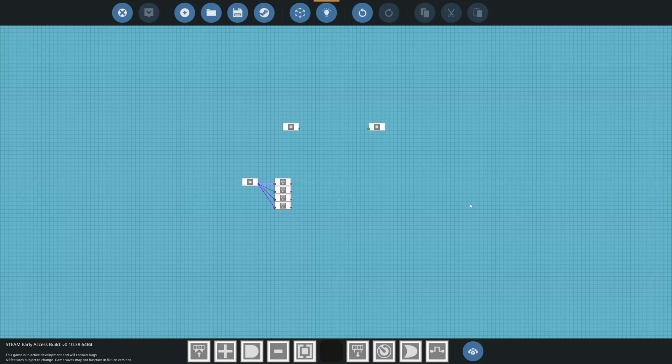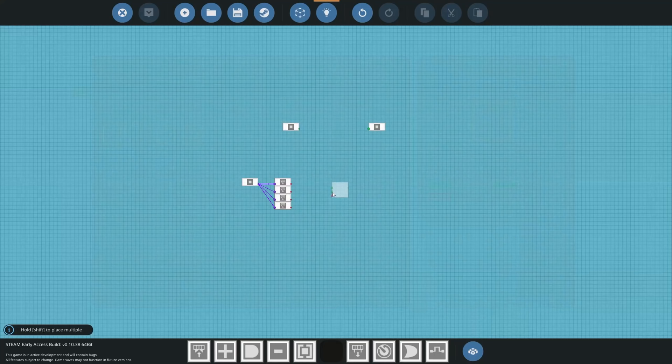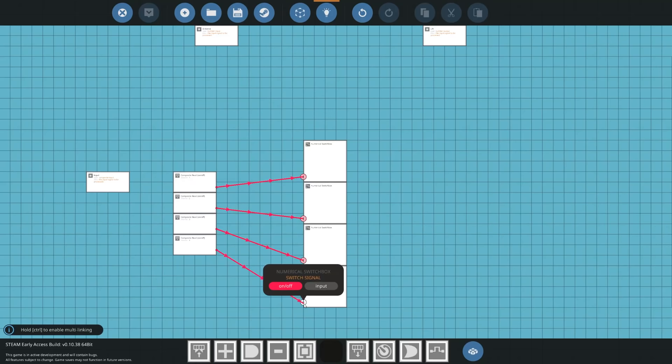We also want to actually send a number — saying I want to be on floor one, floor two, etc. So we're going to get a numerical switch box and get four of those. If I press one it's going to toggle this on, if I press two it's going to toggle that one, three toggles the next, and four toggles the last. Each switch box will output the corresponding floor number.